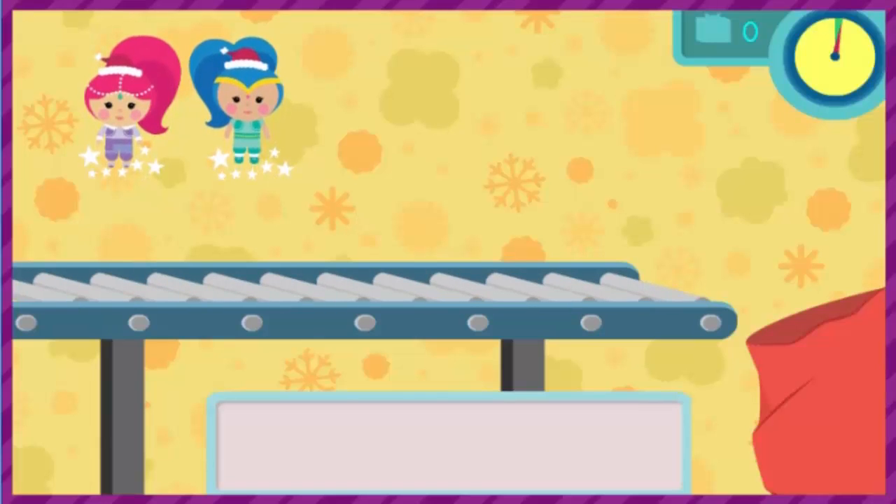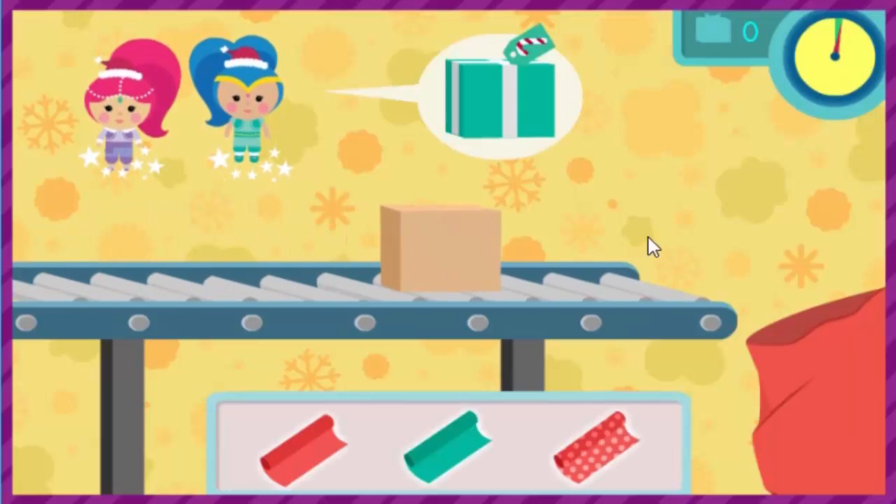Shimmer and Shine are wrapping presents so Santa can deliver them to all the girls and boys on Christmas. Will you help them wrap the gifts? Here comes a present that needs wrapping right now. Each present needs wrapping paper, a ribbon, and a tag. We need to wrap as many as we can before time runs out. Click the wrapping paper that matches the present.